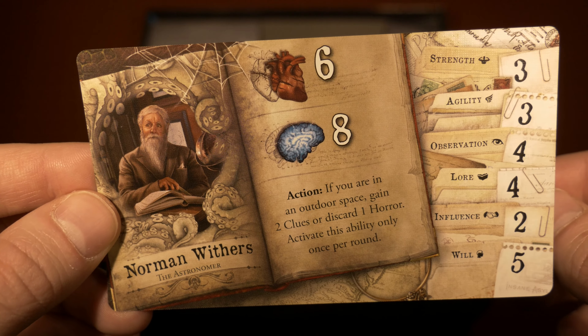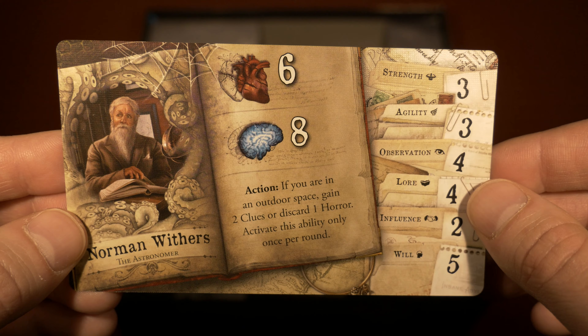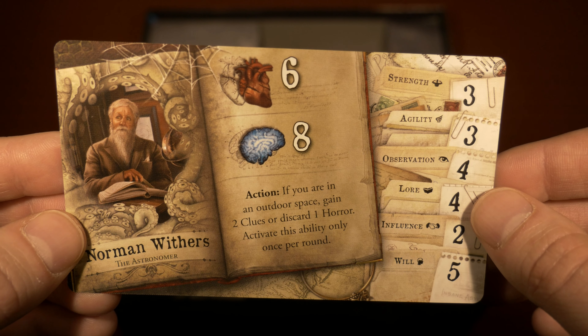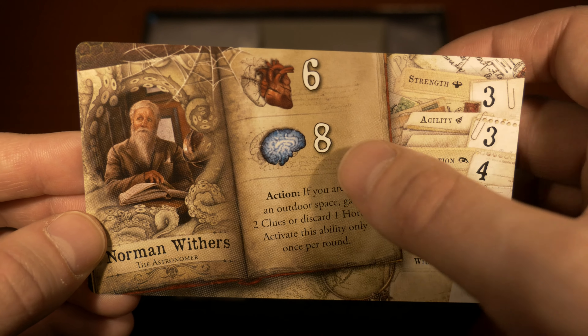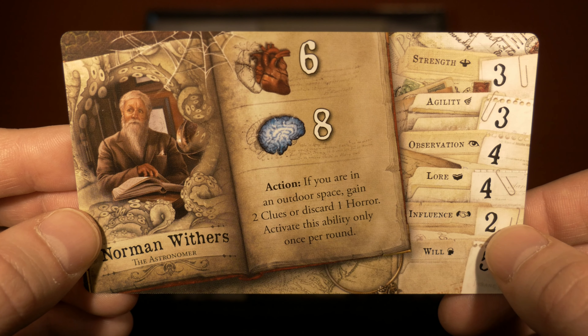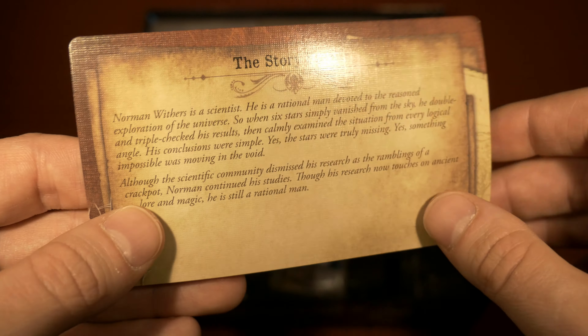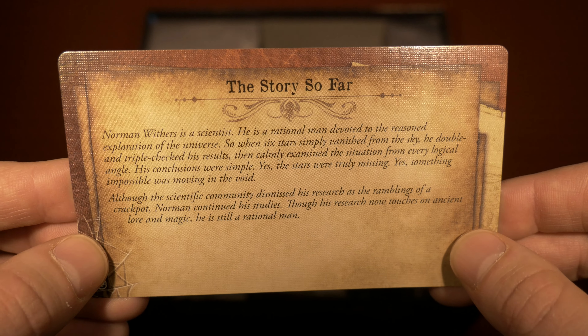Finally, Norman Withers, the astronomer. His action reads: if you are in an outdoor space, gain two clues or discard one horror — activate this ability only once per round. He's stronger on the sanity side, a little weak in influence but very strong in will. Flip his card to see his story so far.